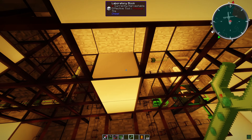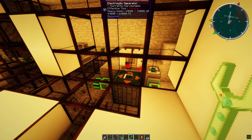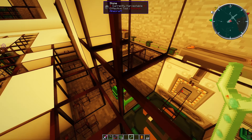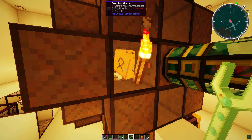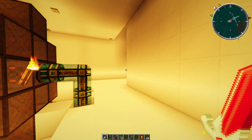Behind here there are the two chemicals — deuterium, I think. The two chemicals you need to combine to get the fusion reactor to work. But this is amazing — the power is just unlimited.